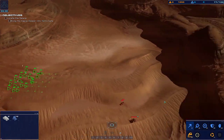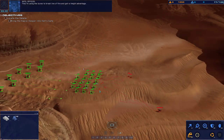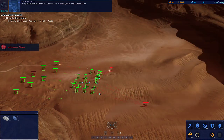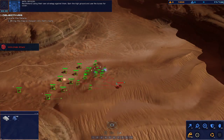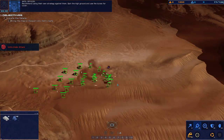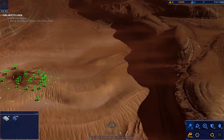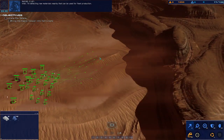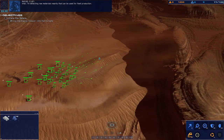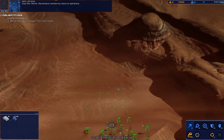We're clear. Unidentified craft on approach, mark the bearing. Enemy light attack vehicle marked on approach. I'm having trouble locking on the enemy unit. They're using the dunes to break line of fire and gain a height advantage. Recommend using their own strategy against them — gain the high ground and use the dunes for cover.